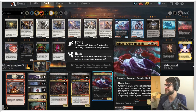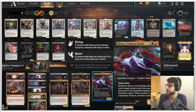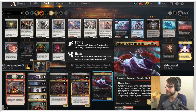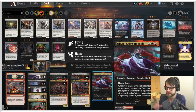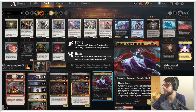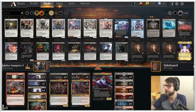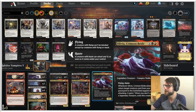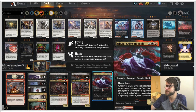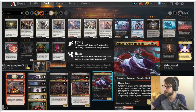Olivia is a 3/4 for six with flying and haste. When she attacks, return target creature card from your graveyard to the battlefield tapped and attacking. It gains: when you don't control a legendary vampire creature, exile this creature. The idea is that this is a built-in reanimator spell. Assuming we lose some of our vampires along the way, we can just bring them back with Crimson Bride - which is kind of sick. She can also just get in for an attack very quickly and deal those last few points of damage.